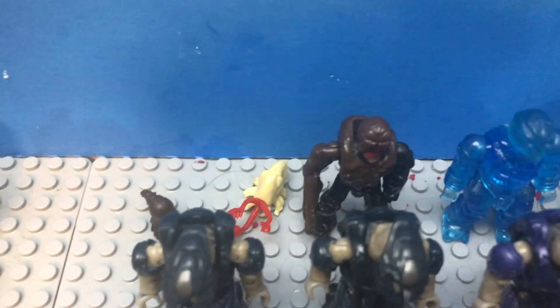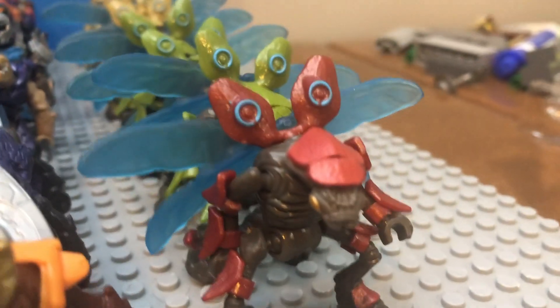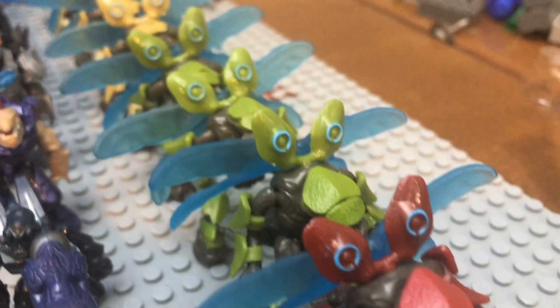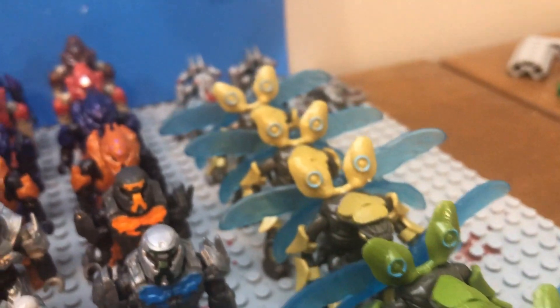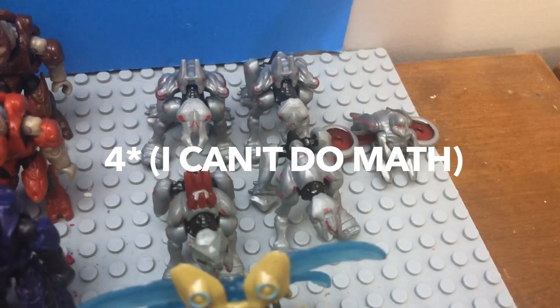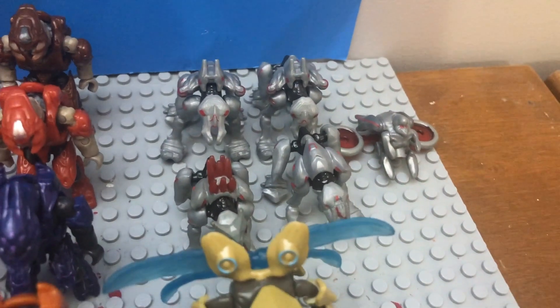Then a very disappointing and depressing amount of Flood figures. We have an Infected Spartan and then two Infection Forms. Getting back to our Drones, we have one Red Major in the front, and then behind him, we have three green Drones as well as three yellow Drones. Behind the Drones, we have a few Prometheans, including three Crawlers and one Watcher. A very small Promethean collection, but they're not my favorite, so I don't have too many.